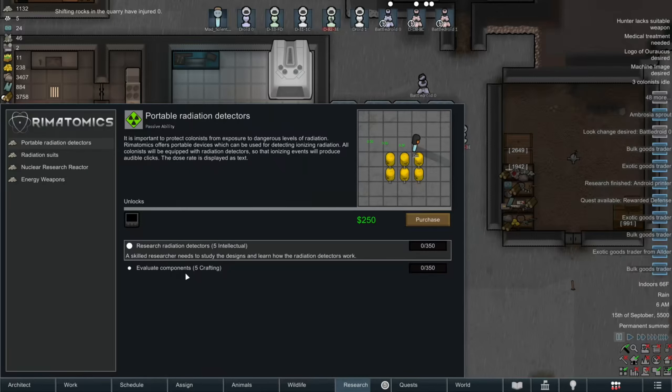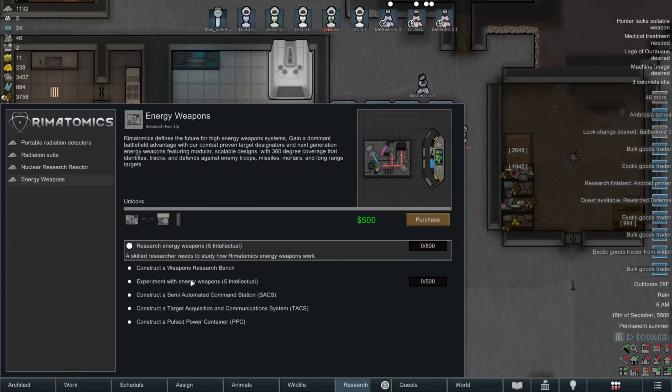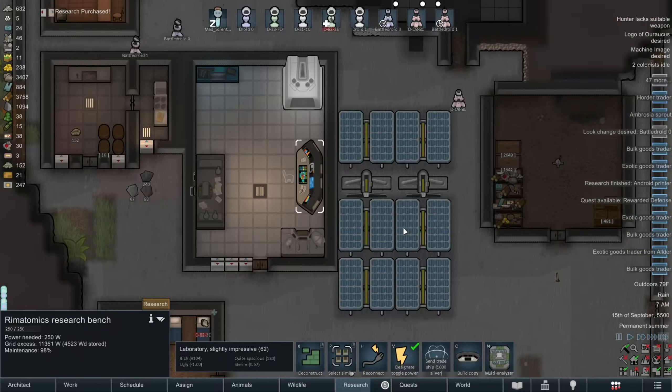Let's see now. Portable radiation detectors. Radiation suits protect your colonists from radiation with shielded clothing. More importantly, radiation suits prevent contact with or inhalation of radioactive particles or gas. Hmm. Energy weapons. Ooh, constructive weapons research bench. I think I'll like that one. And there goes half the money that we have. I really need somebody making a ton of money.